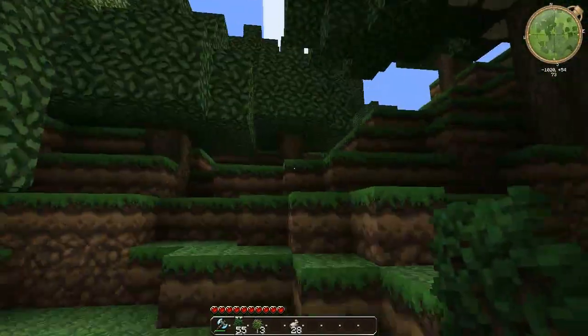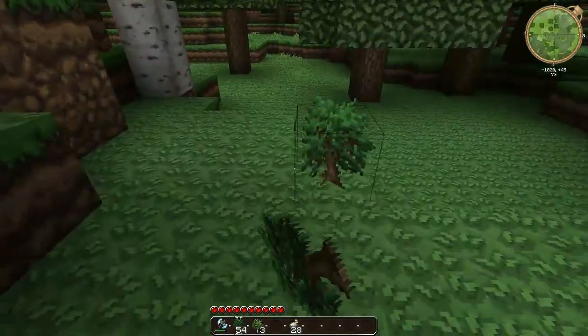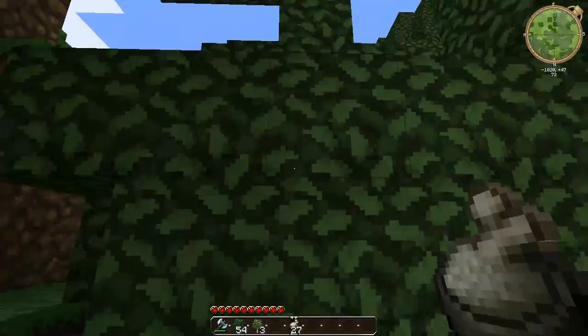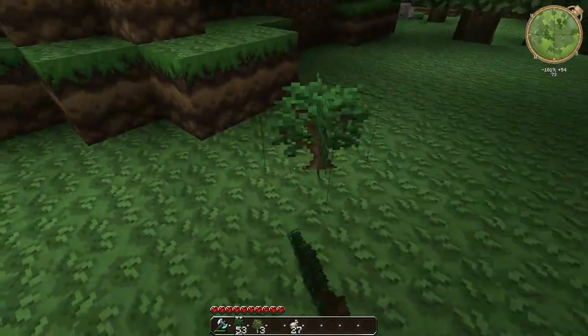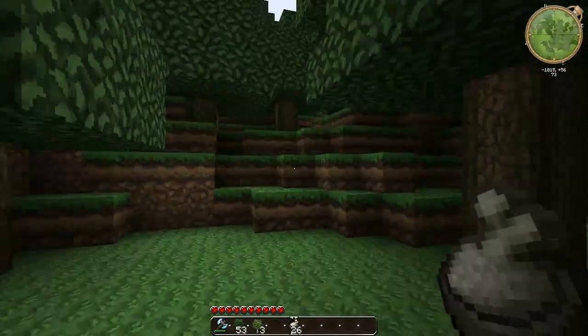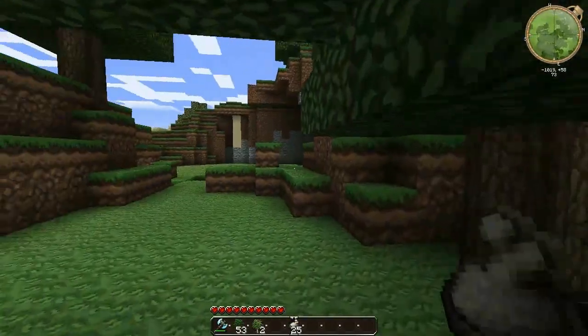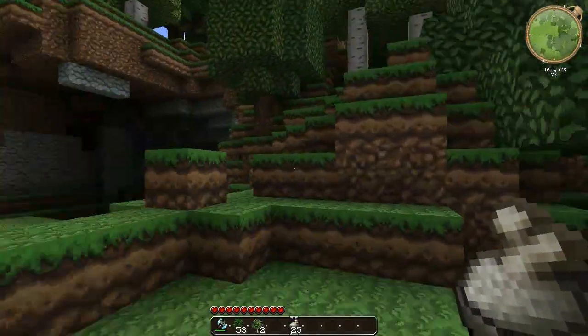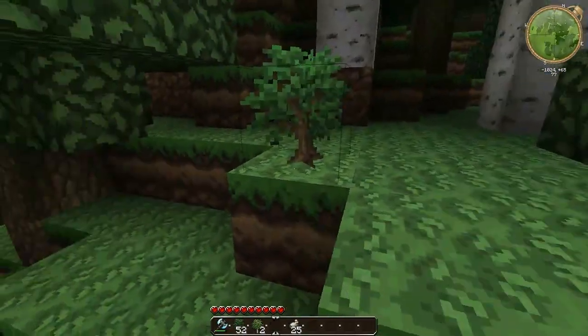So hopefully what I may end up doing is trying to find another forest somewhere else — one that I'm not going to use — and take all the leaves off the trees so we can build our treehouse. That would probably be the best idea. That way we can collect all the wood and still have leaves to build, because we're going to need a lot of leaves for this.